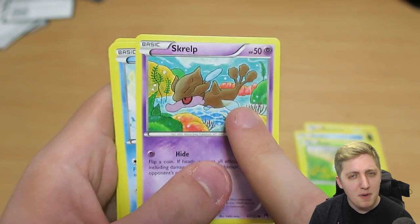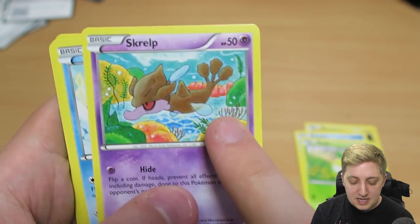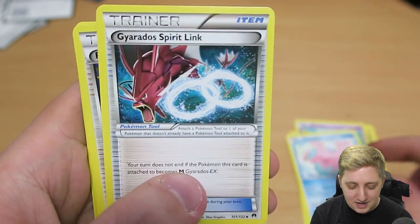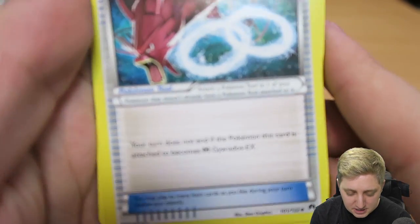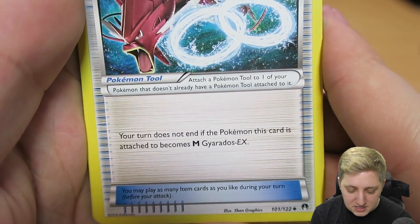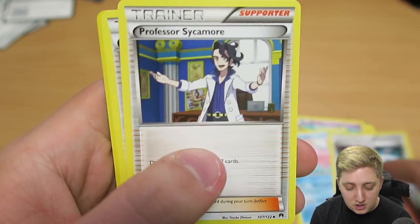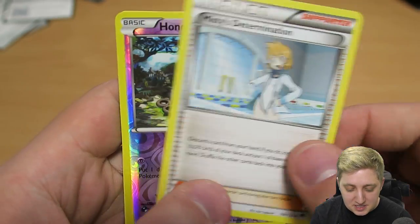One two three, one two — everyone is happy. So Electabuzz, Froakie, Petilil — we got a Shrub. I think you might actually be the first Shrub we've had in the entirety of this box opening. We got another Corsola, Gyarados Spirit Link — so what does that do? Your turn does not end if the Pokémon this card is attached to becomes Mega Gyarados EX.